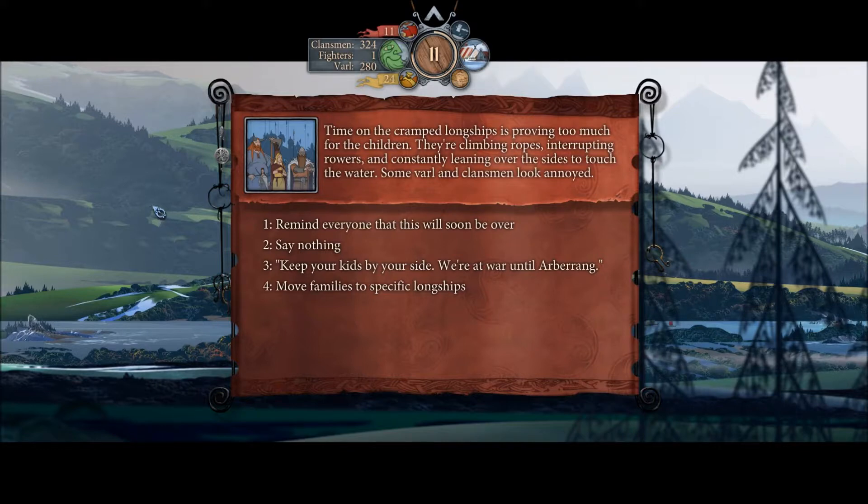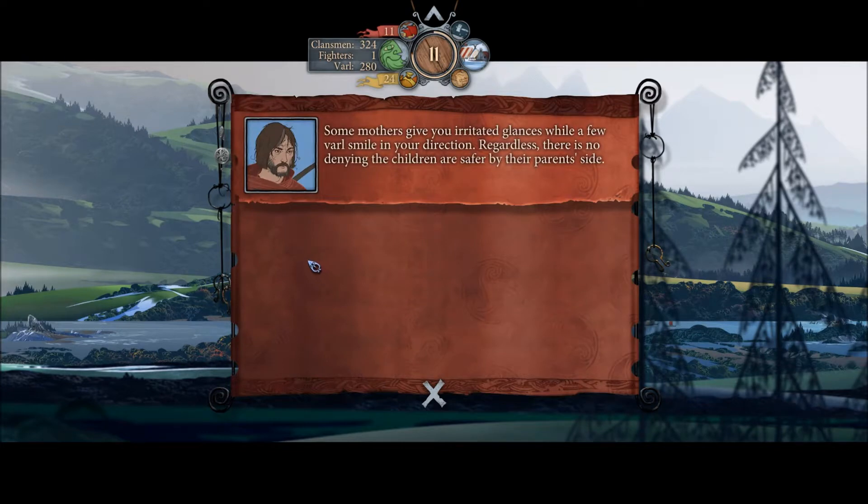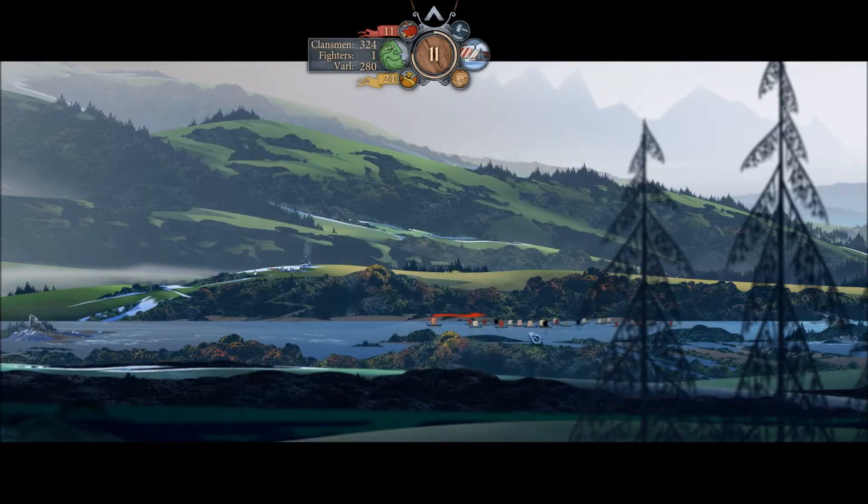I'm thinking we might also stop here. Time on the cramped longships is proving too much for the children — they're climbing ropes, interrupting rowers, and constantly leaning over the sides to touch the water. Some fallen clansmen look annoyed. Options: remind everyone that this will soon be over, say nothing, or keep your kids by your side — we're at war until Arberrang. I feel like I want to pick the things that Rook would say, because he's just recently lost his daughter, so he's feeling a little impatient. Keep your kids by your sides — we're at war until Arberrang. Some mothers give irritated glances while a few Varl smile in your direction. No effect on morale — wonderful.